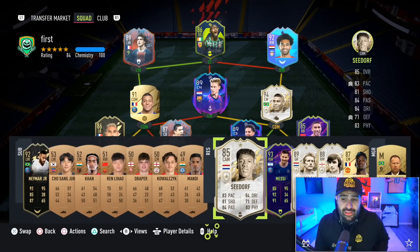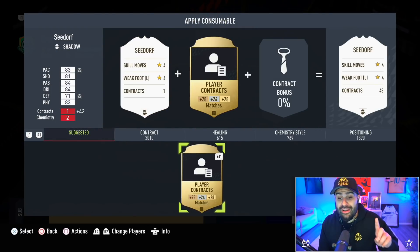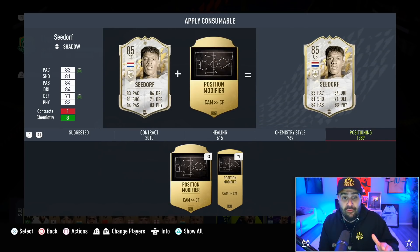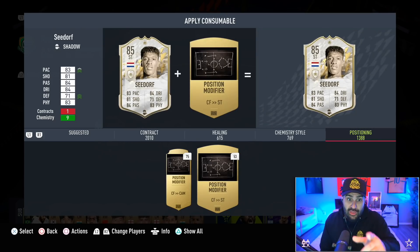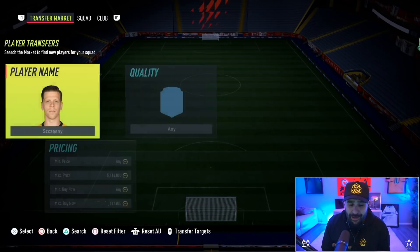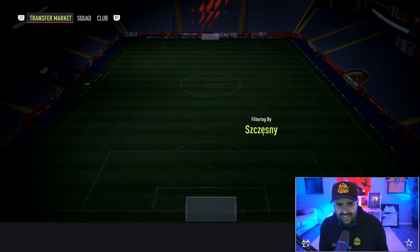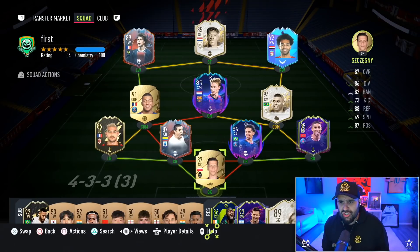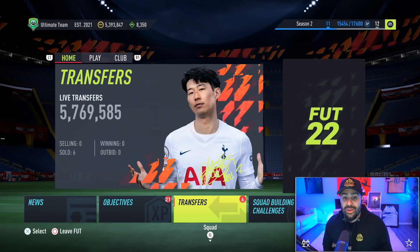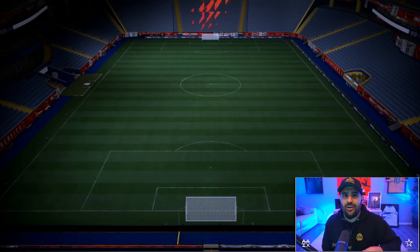To make this video proper I'm going out to pick up Seedorf — I've wanted to use this card anyway. I'm legitimately buying Seedorf just for y'all to give a proper review of Salah. I also picked up Szczesny, an 87-rated goalkeeper going for about 20k. Everyone should be on full chemistry once I back out and go back in, and now we can go into the Weekend League.